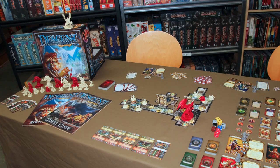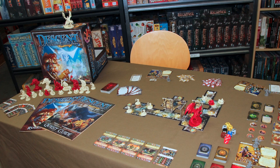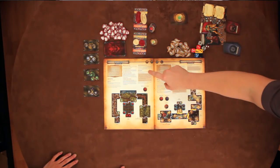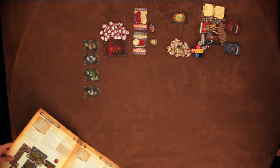The second edition of Descent: Journeys in the Dark is a reimagining of Fantasy Flight Games' classic dungeon crawler by designers Adam Sadler, Corey Konieczka, and Daniel Lovett-Clark. A single quest plays with two to five players and lasts about two hours. There aren't any expansions to this particular edition, but there is a conversion kit which allows you to bring characters from the first version forward into this game.